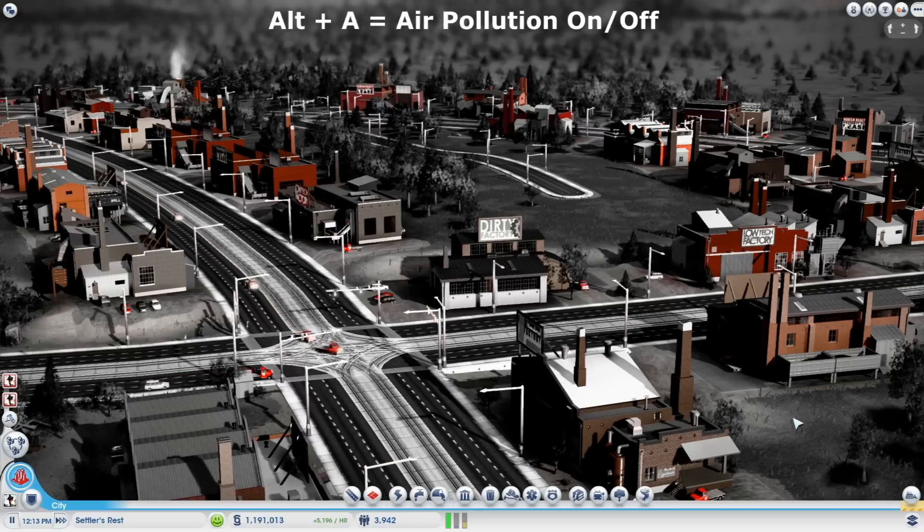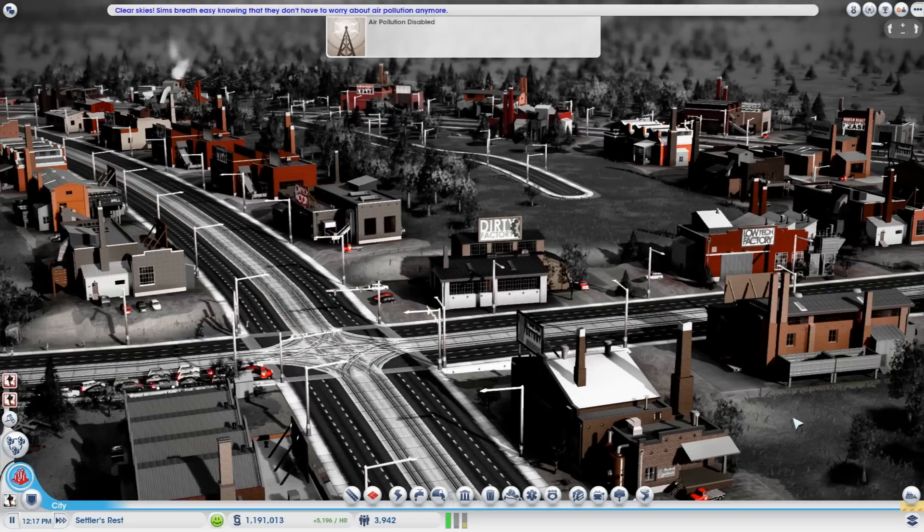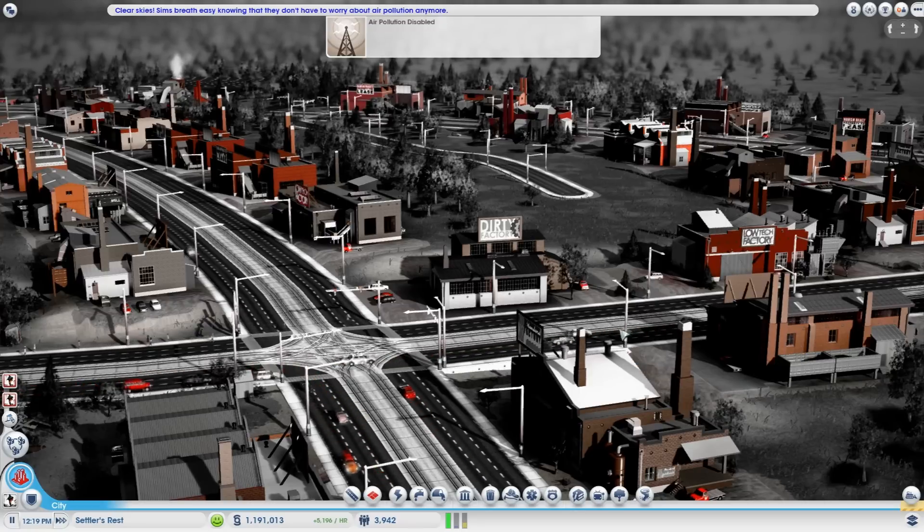The next one is for air pollution. ALT A. Air pollution disabled. Clear skies. Sims breathe easy knowing that they don't have to worry about air pollution anymore.